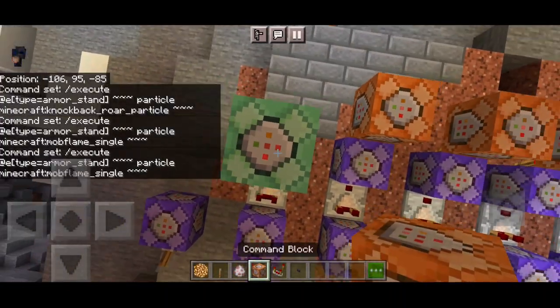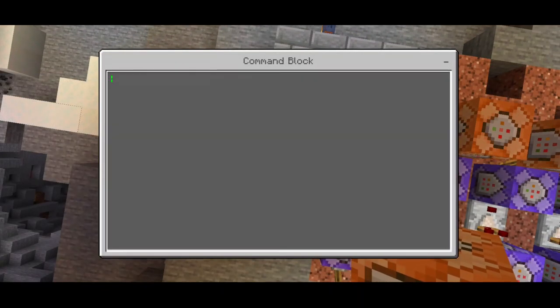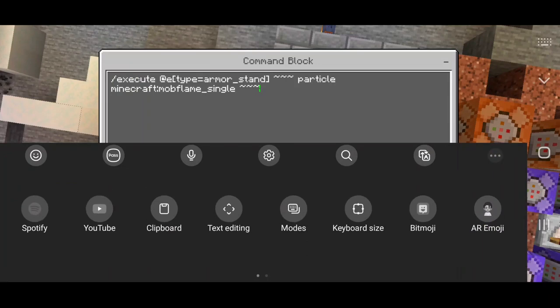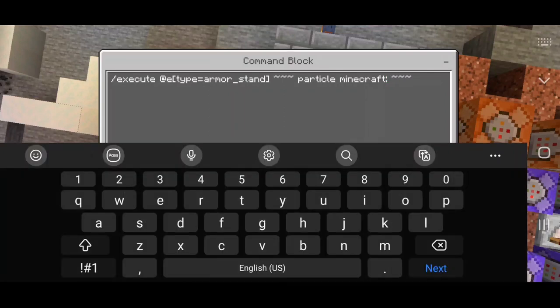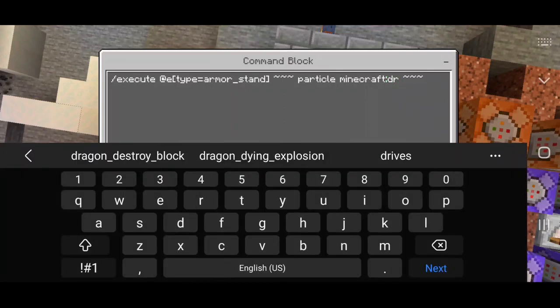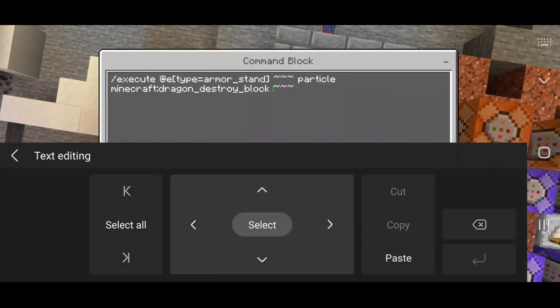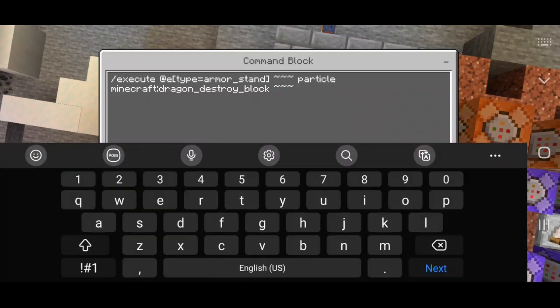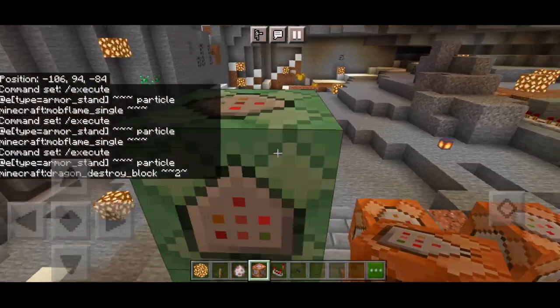I also want to add one more particle using dragon_destroy_block, which makes things much more realistic. We put: execute at tag because armor_underscore_stand, particle minecraft dragon_destroy_block, then three delta — and don't forget the tilde in the middle of the coordinates — set to chain, unconditional, and always active.